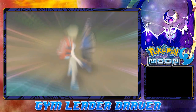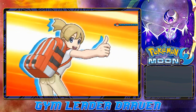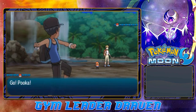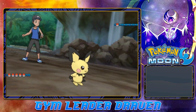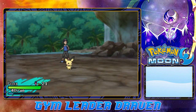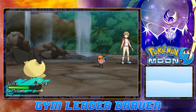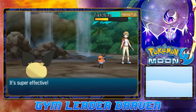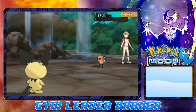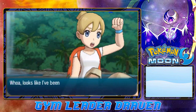Here we go — another battle in Brooklet Hill. We're taking on Backpacker Mikiko. Mikiko comes out with a Fletchling, a Pokemon from Kalos, something I probably want to get. Thundershock for the win! They physically hit me, so now you are paralyzed, Fletchling. Another Thundershock and just like that Fletchling has been defeated. Mikiko has been defeated as well.